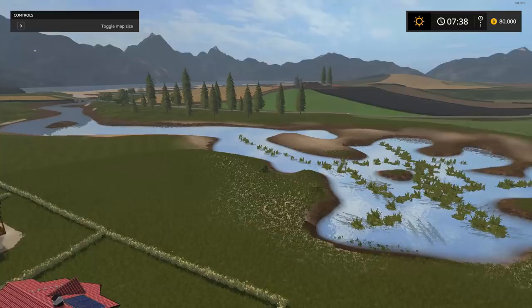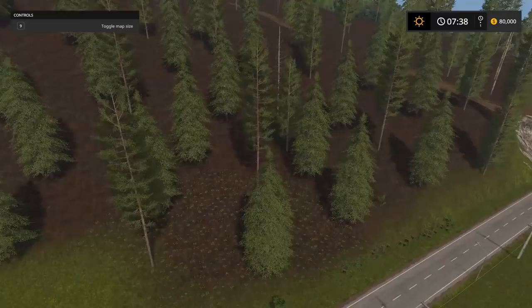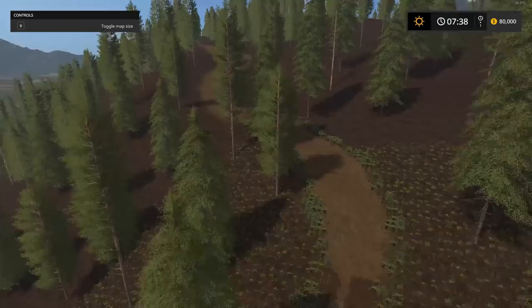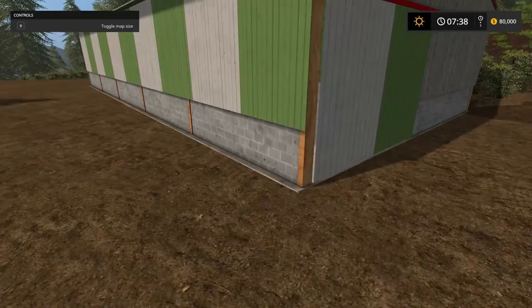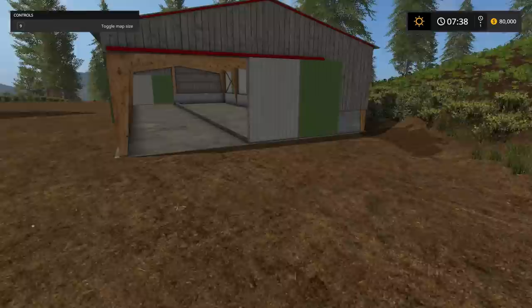This would be a great spot to test some horsepower and vehicles — look at the mud! There's a very hilly forestry section here. There's a little place to store some vehicles and put some logs. The sawmill is coming up next.